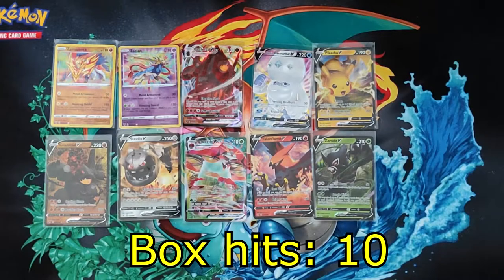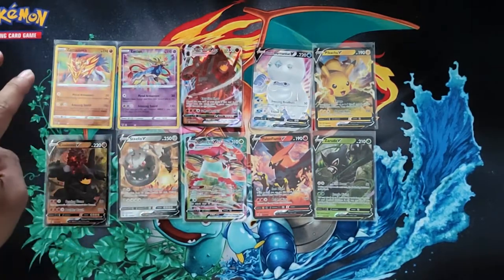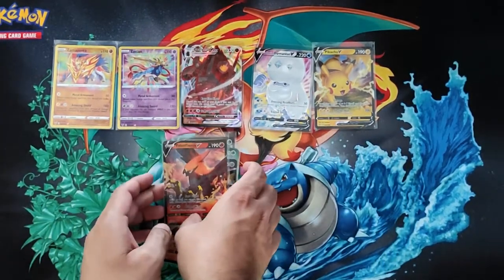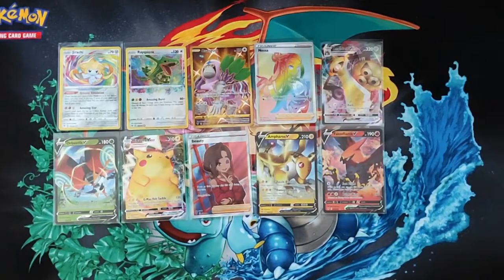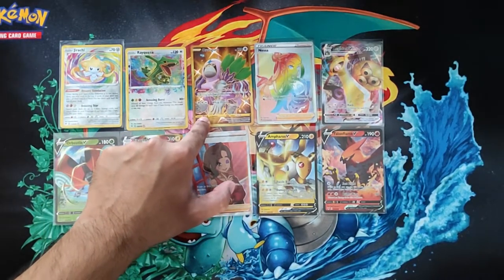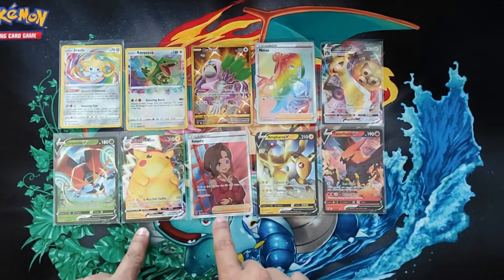Another 10-hit box for box number two out of the case. This one's kind of on the lower end of the hits because both amazing rares are the lowest value ones, and none of the other hits are spectacular — Pikachu is alright but the rest are meh. Box three though is one of the best boxes — still only 10 hits, but it's got the two best amazing rares, the secret rare Oranguru, a rainbow rare Nessa, and throwing in the Pikachu V-Max. It doesn't get much better than that.